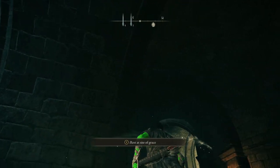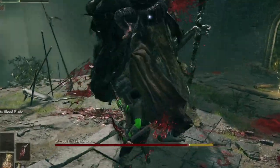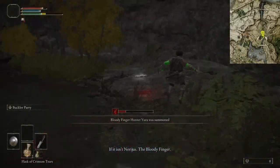Hi and welcome to the Idiot's Guide to Killing Margaret. We're going to use the Skeletal Militiamen's Summon and Bleeding Weapons to annihilate him. If you don't know where to get those, I made a video that shows you how to get the build I'm using, so watch that or I won't ever talk to you again.